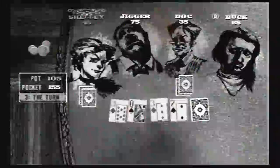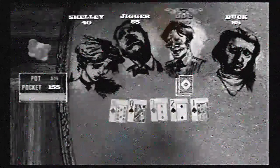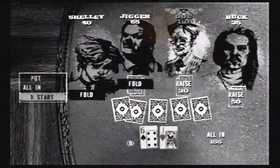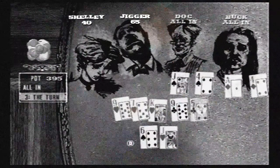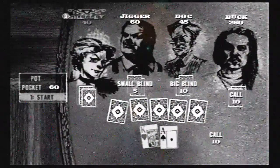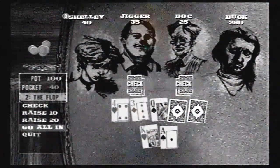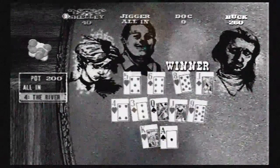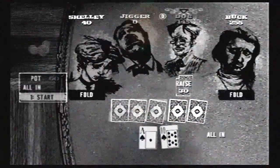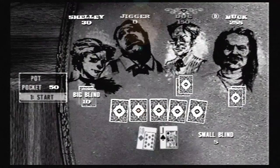Jigger looks so sad — he does have one of the best defeat faces. It's like someone caught him sleeping in a really compromising position. I'm down to 70 chips — things are not looking good. At least this version of Buck knows how to fold conservatively. Down to 15. Thankfully I got really lucky on this all-in, so I do have some breathing room left.